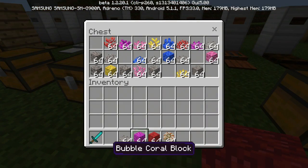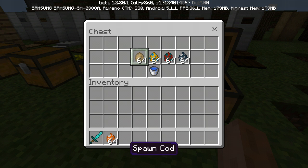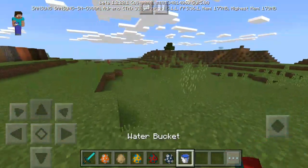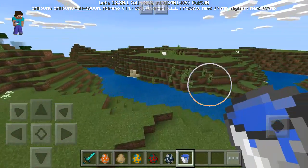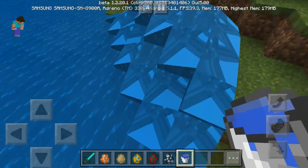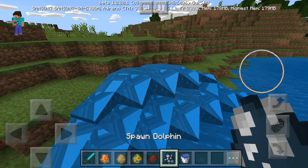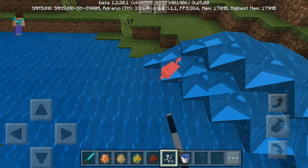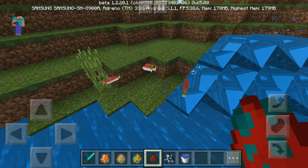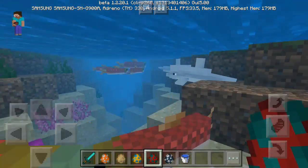These are all the new mobs: tropical fish, codfish, puffer fish, salmon, and dolphins, which are absolutely incredible. You can have a lot of fun with dolphins. Once you're near water, the water makes some interesting patterns around them. These are the dolphins — you can't ride them, but they actually die when they can't find water.